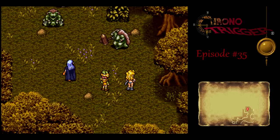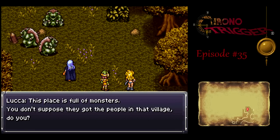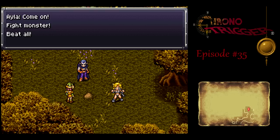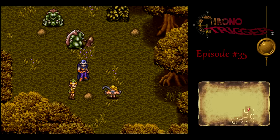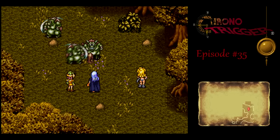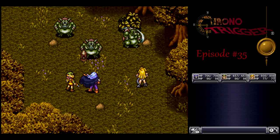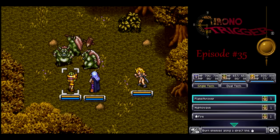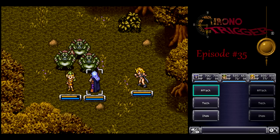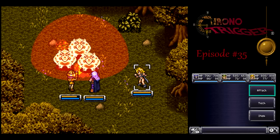Here are those monsters we saw from earlier. The enemies in the side quest areas are actually remotely challenging, so we've gotta be a little careful. Let's get these guys into a nice little ball in the middle there and bomb them — Megaton Bomb, Dark Bomb. That's the way to go.